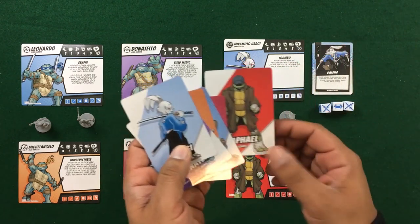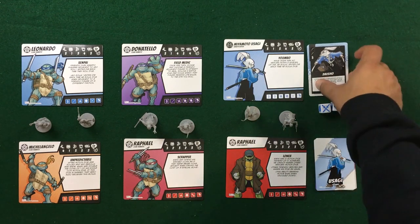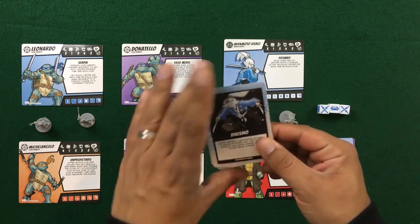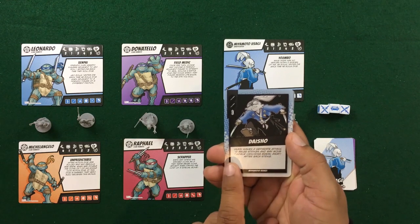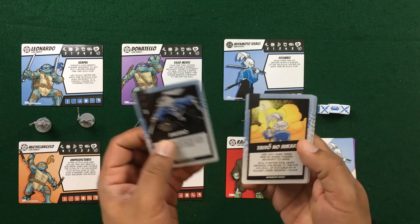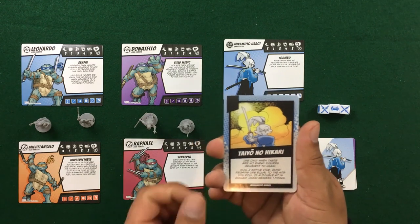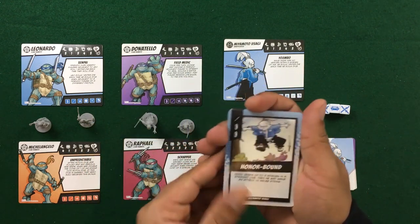With Loner Raf we get an initiative card for him as well. We also get new hero ability cards — we don't get ability cards for the turtles since they already have them, which is why we only get the set for Usagi Yojimbo, and that's also why there are none for Loner Raf. Looking at Usagi's abilities: Daisho — he makes two separate attacks with plus two melee strikes and may move one space afterwards. Taiyo no Hikari — when no enemies are adjacent, he rolls two dice and regains life; if he gains life he also regains focus.